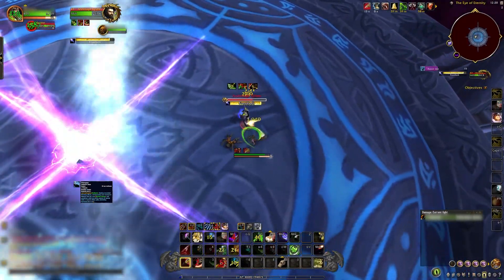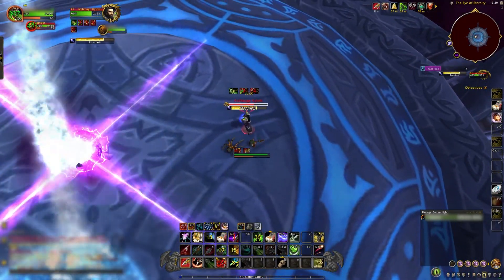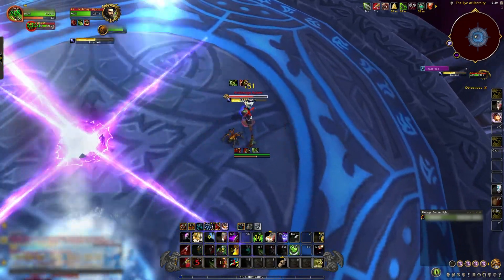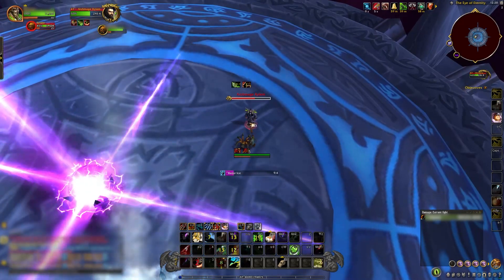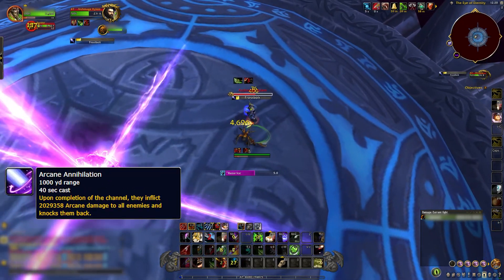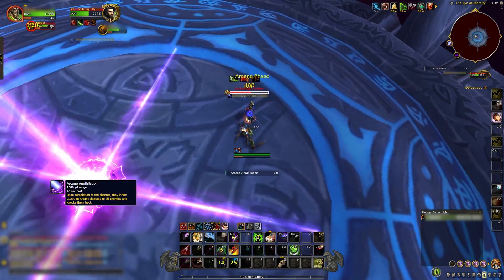You do not need to move or reposition yourself for this mechanic while inside the ice. After a certain amount of time, the intermission phase will begin. Xylem hides himself among many mirror images and begins to cast Arcane Annihilation, a 40-second spell which will wipe you if it succeeds.